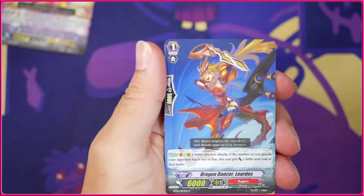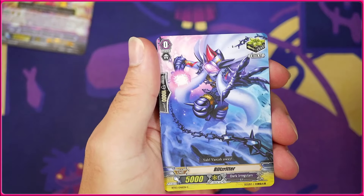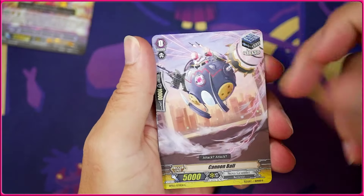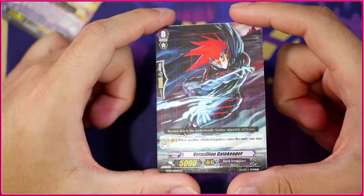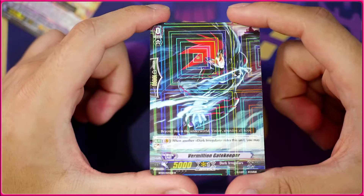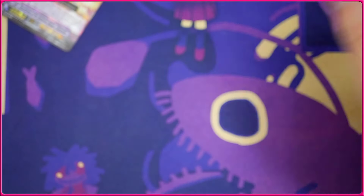Another Savage Destroyer, another Ludris, this is a new one — the Blitz Ritter, crit for Dark Irregulars. The fifth stand for Nova Grapplers at this point. And we're actually going to get the Vermillion Gatekeeper, which is going to be the first playable starter for Dark Irregulars.